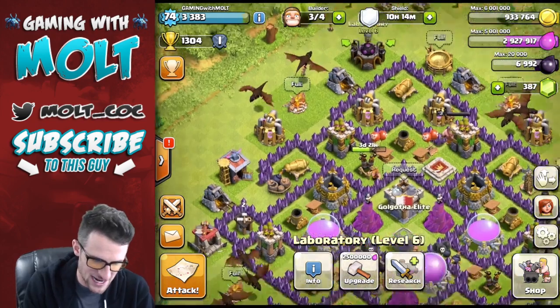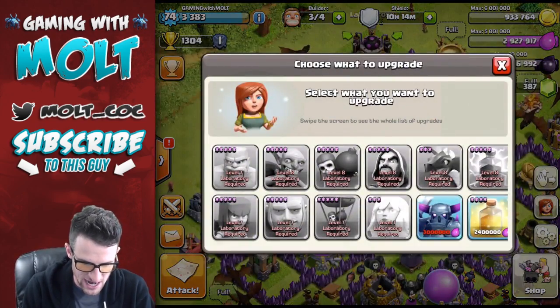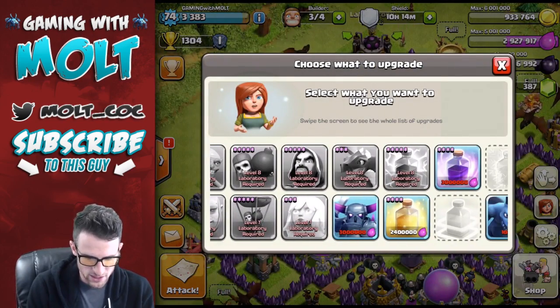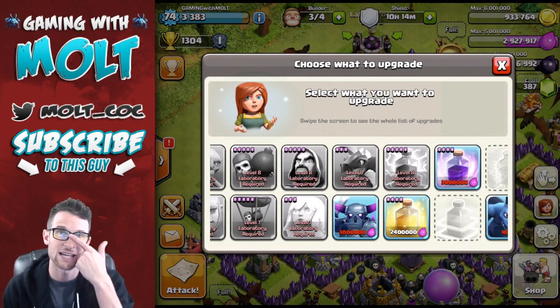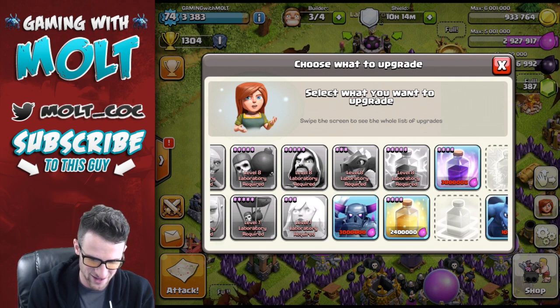So today what we're gonna try and do is research our PEKKAs. We don't think we can upgrade anything else right now. We just have to get 80,000 elixir, so that shouldn't be too bad with all of these dragons.